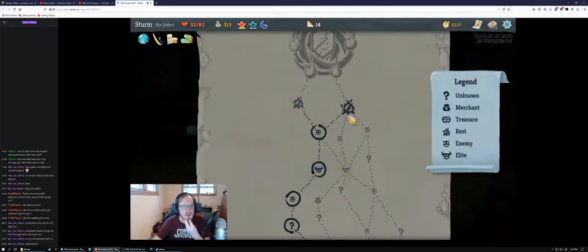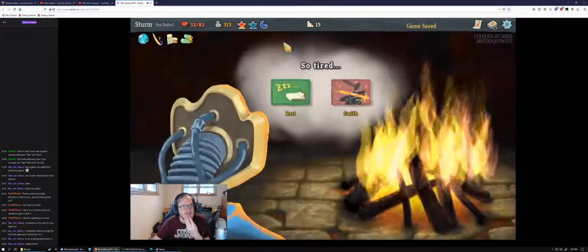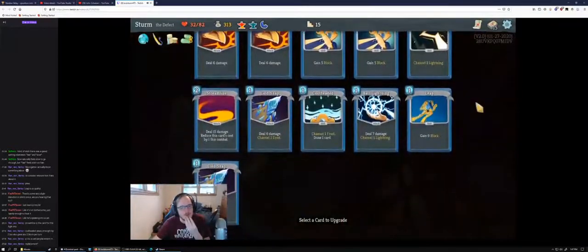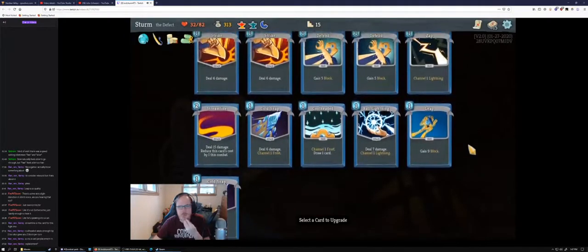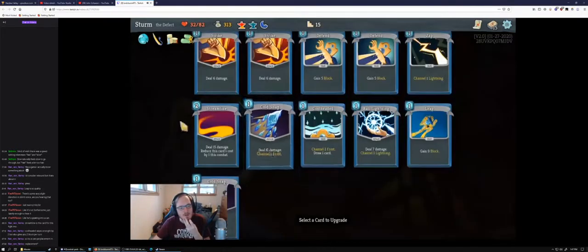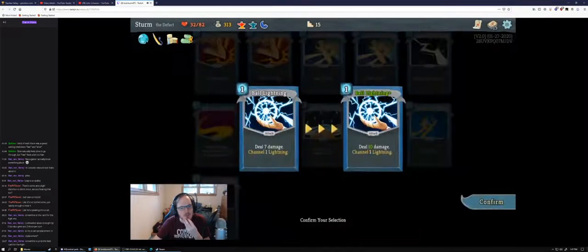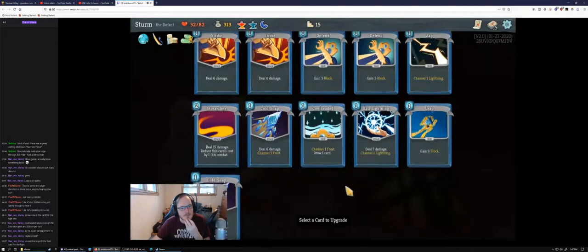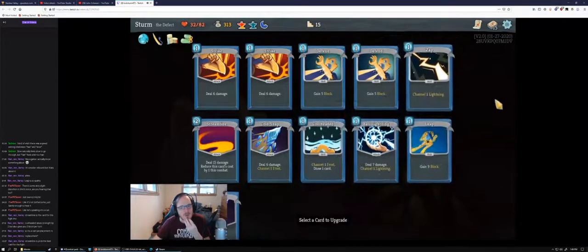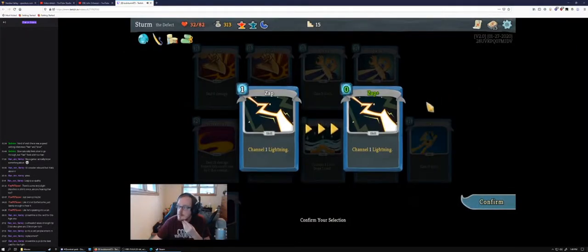Preference on left or right? Left. So Hexaghost — his first big attack's damage is based on your current HP, so 32 is more than enough. If we rested for more, he would just make his first attack do more. Nine damage then 20 damage. If you're upgrading a damage card, probably Streamline or Ball Lightning — you could upgrade Zap to make it free. I'd probably favor Streamline.